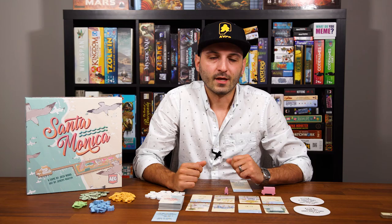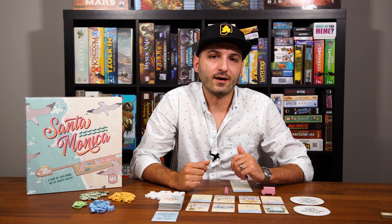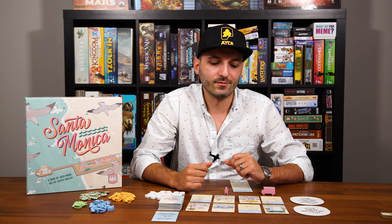After tallying the endgame points, if there's a tie, the player with the most sand dollars left in their possession wins. If it's still tied, it comes down to whichever player has the largest chain in their tableau. If it's still tied, then players have to share the victory.